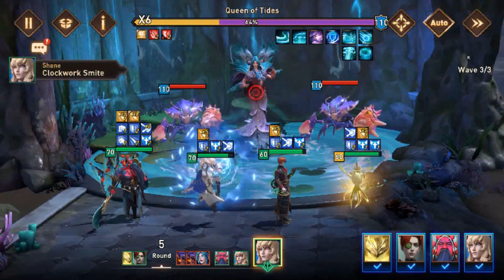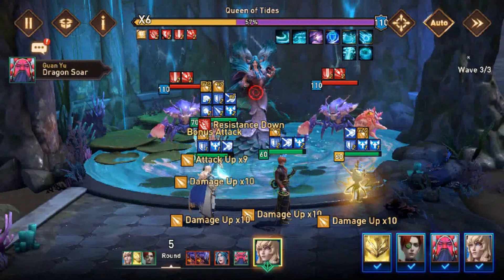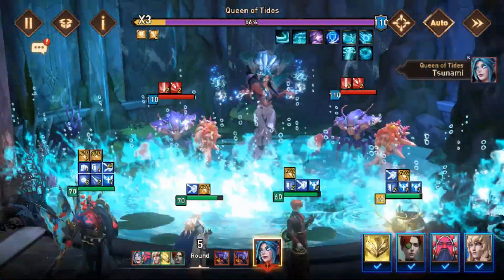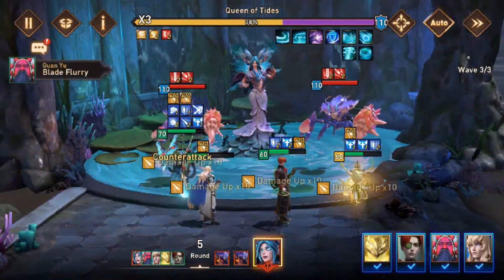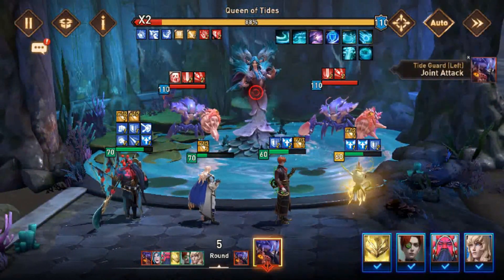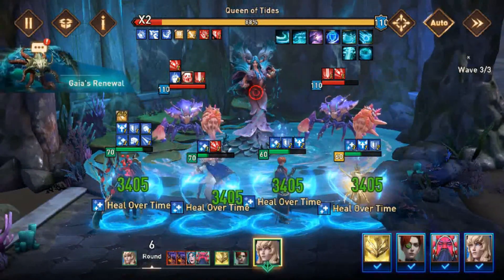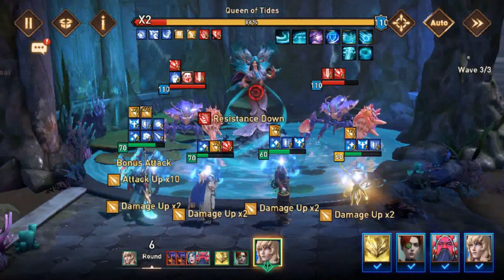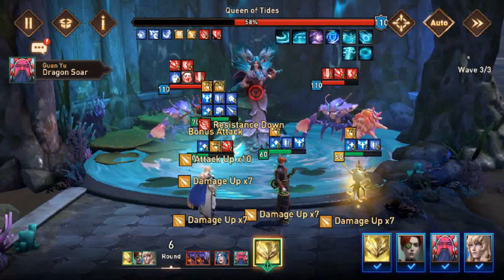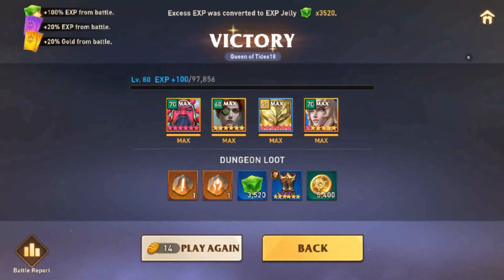The spell says it should target the enemy with the highest attack, but as you can see, it didn't work exactly like that. This is stage six, and we are still doing a lot of damage. We need to kill the boss before the end of this turn. Shane is not dying. We still have a counter-attack and still have a lot of damage. We still have the Guan Yu turn. Stage six — stage 18 — it's pretty easy to farm with this gear.